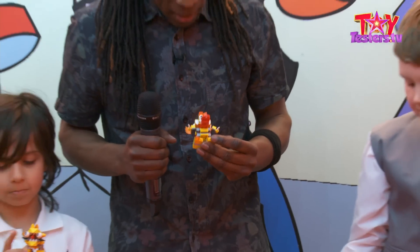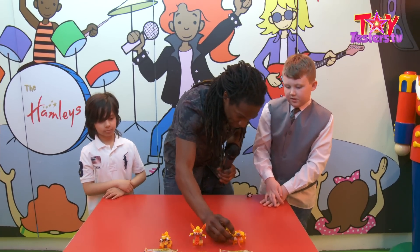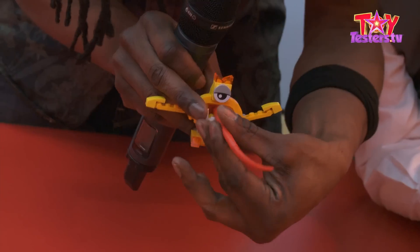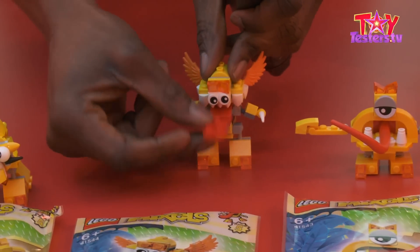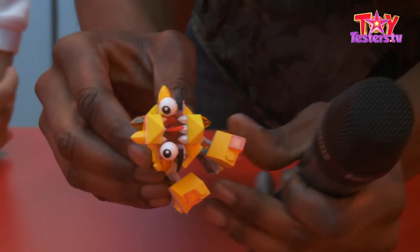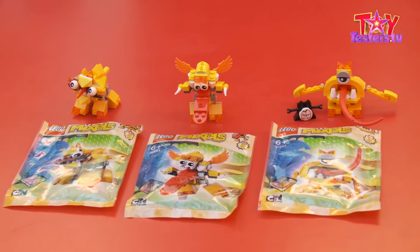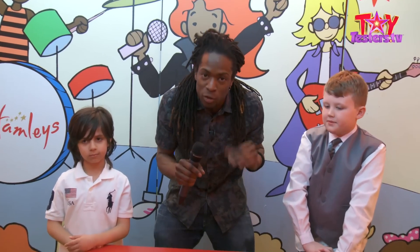Here we have our Lego Mixels Lixer tribe — we've just finished building all three. Turg has got some moving arms and a very, very long, thin tongue. All the Lixers have serious tongues. The one I built is called Tungster — his tongue actually moves up and down. And finally, over here — Spug. He looks a bit like a dog, he's got a very pointy tongue out the front, and the cool thing about Spug is the spinning head. So there we have it — the Lixers tribe in Lego Mixels Series 5. Just like the other tribes, we can put them together and make a Max Mixel, which we'll probably do on the Toytesters.tv channel.